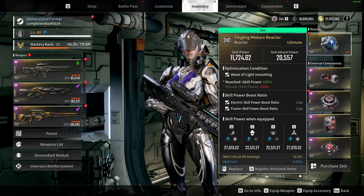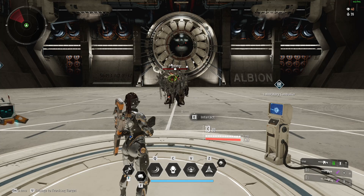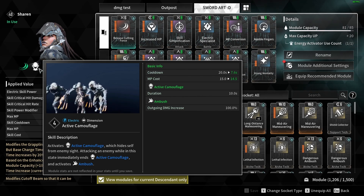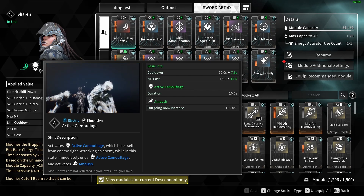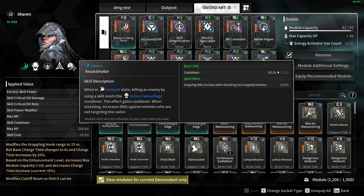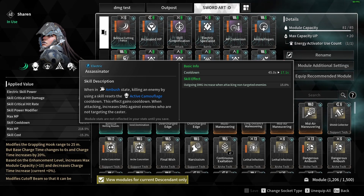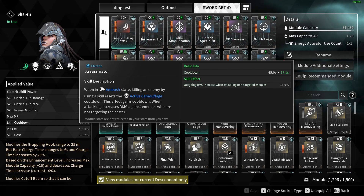For the weapon mount you want the 160, though it depends on what weapon you're using since most people want to use their favorite. Now for how to actually play the build — you may have seen I was using the camo to maximize effectiveness. You want to combine the camo with your first ability, and you also get utility from your passive. When you exit out of Active Camo, you gain Ambush, which gives outgoing damage increase of plus 100%. The passive buff Assassinator resets the Active Camouflage cooldown when you kill an enemy while in the Ambush state, with a 17-second cooldown on that reset.